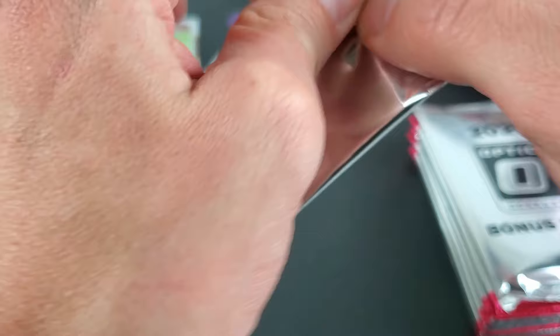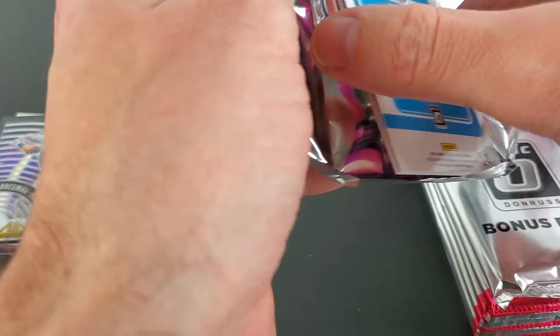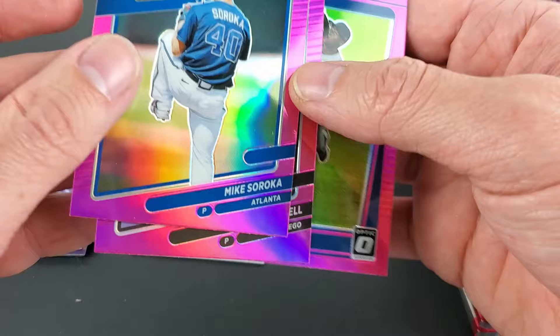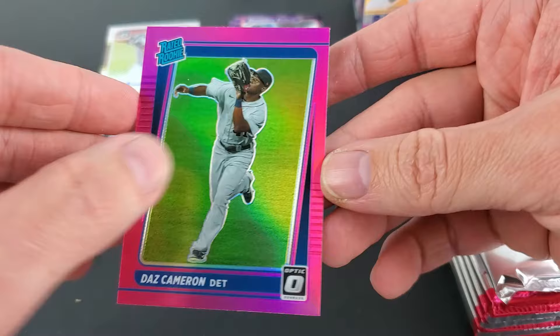It was stuck to one of the sides of that box — Daz Cameron. So these are going to be all of our pink parallels. Basically just looking for some big rookies in this. They're definitely very fluorescent if you haven't seen these before — getting a good look at them. Not too bad if you like bright cards.